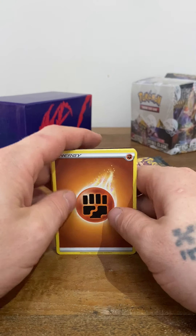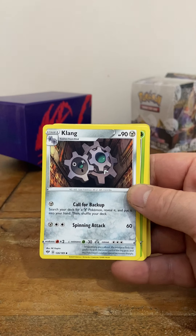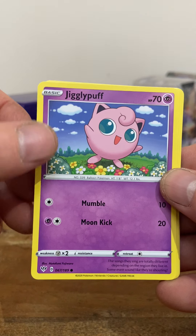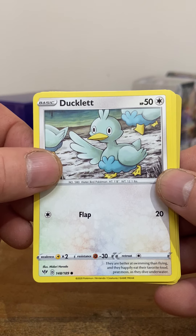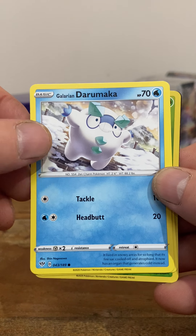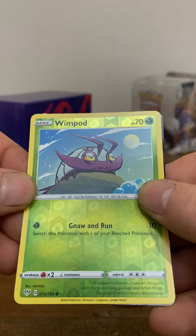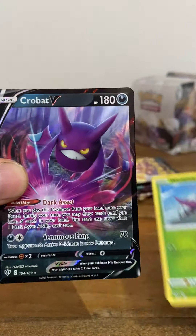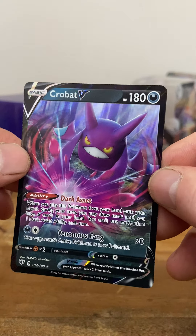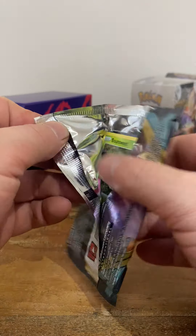Let's have a little look — yep, and the corner of my eye I saw it already. Oh wimpod, holographic there, and boom — Crobat, big card, lovely! Let's just pop him to the side. First one open, that's not too bad.